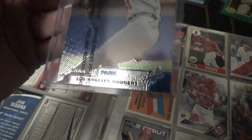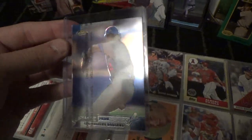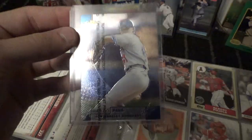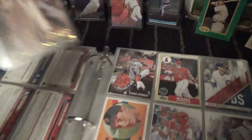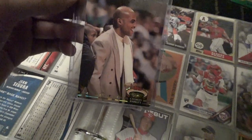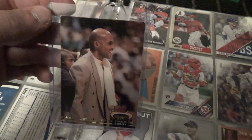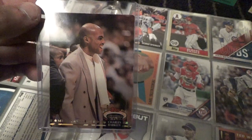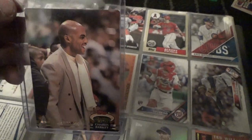We got a Topps Finest Chan Ho Park, Los Angeles Dodgers. I'm not showing you up close because of glare there. We got Charles Barkley Stadium Club. It's Charles Barkley — just a basketball player, but he's pretty good.